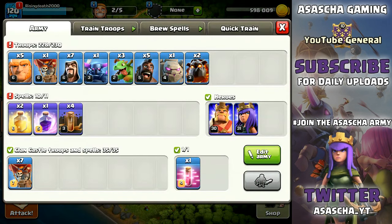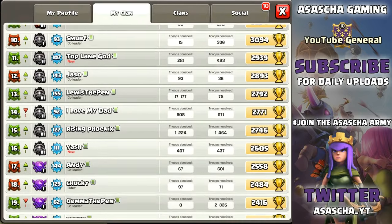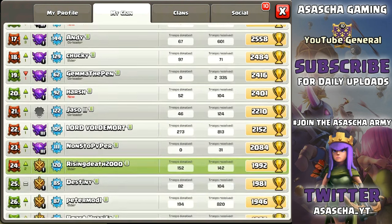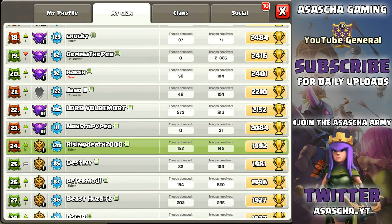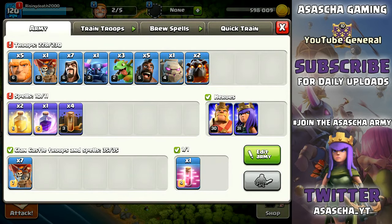As you can see from the title and thumbnail, we are going to be doing the donation attack strategy. This is not really a recommended strategy — it's pretty much only the units you'd be donating to your clan mates. If we go into the clan profile in YouTube General, you can see Lewis the Pen had 17,000 donations in about 5 days, which is impressive. I've only got 152 donations, which is embarrassing. So I created these units to donate and then came up with the idea for this video.